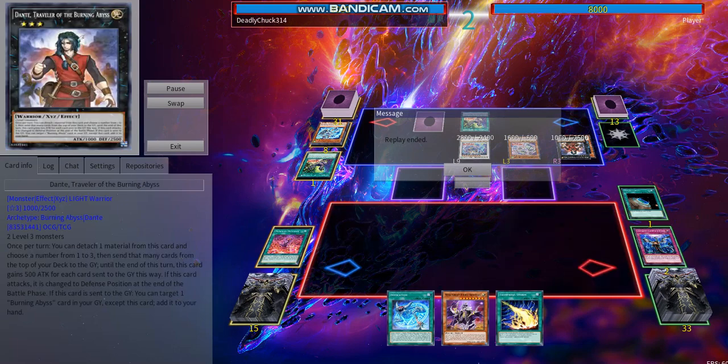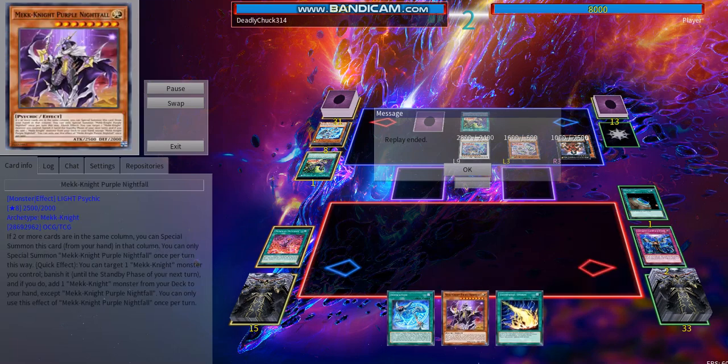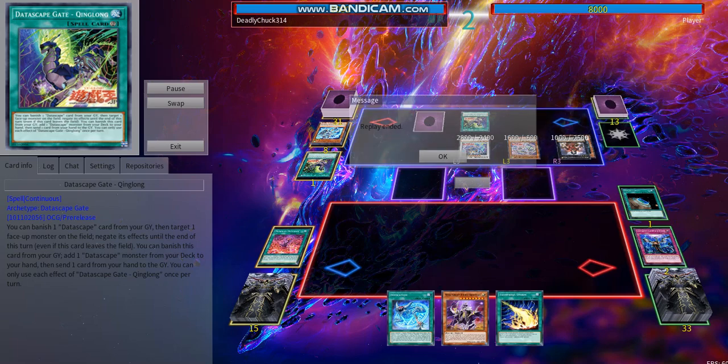With no monsters on his field, I would have 8000 attack and I wouldn't have a problem. I probably should have Lightning Stormed his back row instead, but I could have very easily OTK'd him right there. That's the main reason why this deck is strong — he knew I could do it.